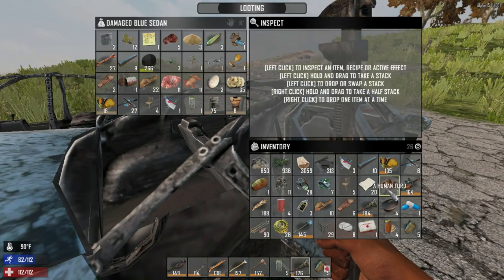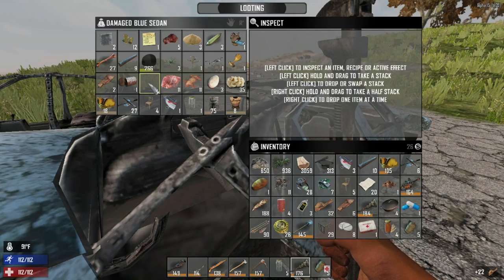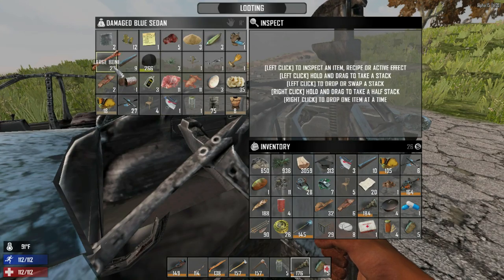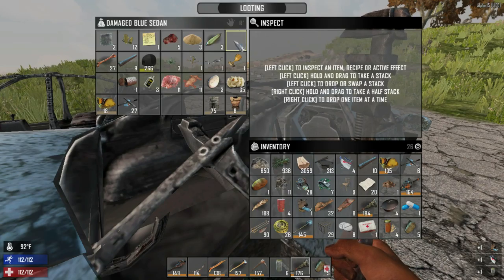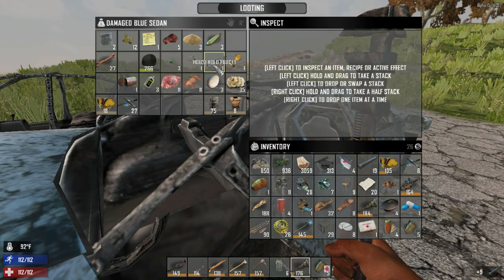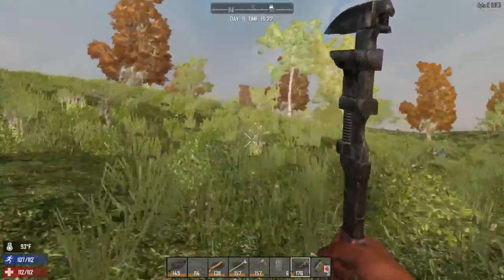Okay, what do we take? We have stuff to sell and stuff to take back. I'll definitely take the cloth fragments and the leather because it stacks. I'll leave the oil here. Bottled murky water, plastics, and pipes will stack. I'm completely full so I may have to come back for some of this. Now I'm heading to the trader.